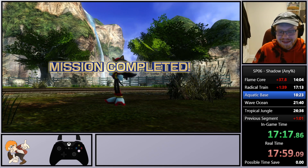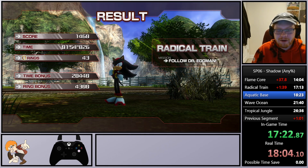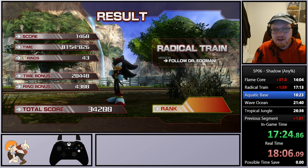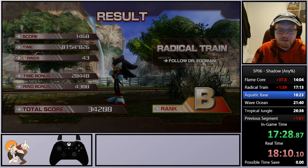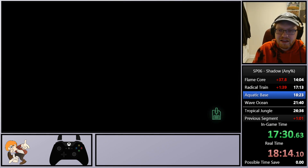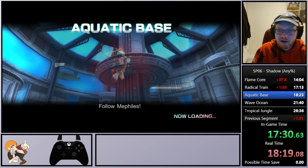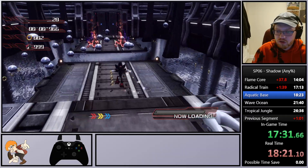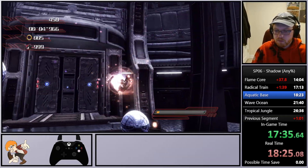Unfortunately we are a minute and 39 behind — if I didn't dilly-dally it might have been a little better, but it is what it is. Next up we've got Aquatic Base — one of the final stages where we get to utilize the Chaos Boost abilities. Pretty much what we're going to be doing is running around like crazy as usual.